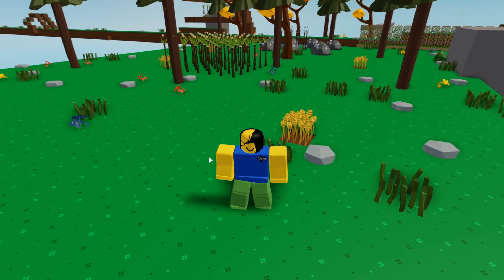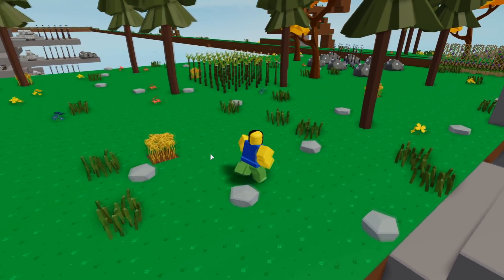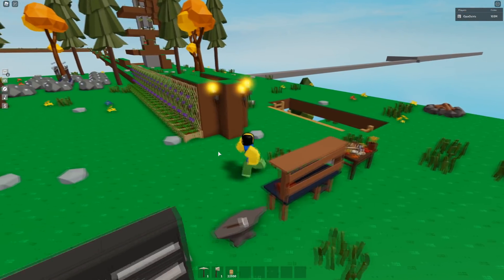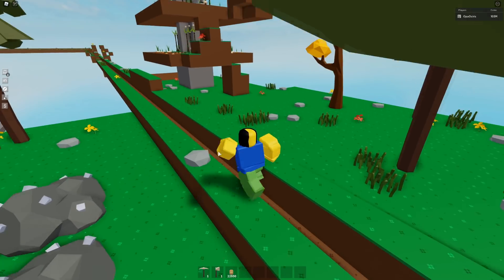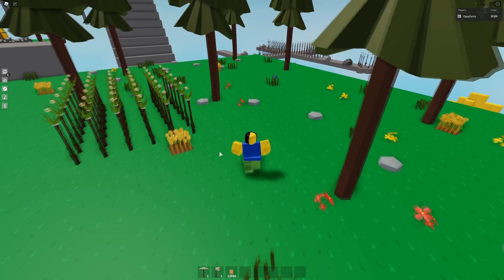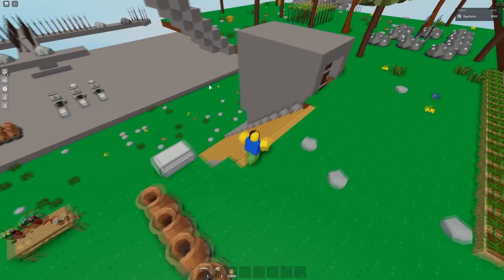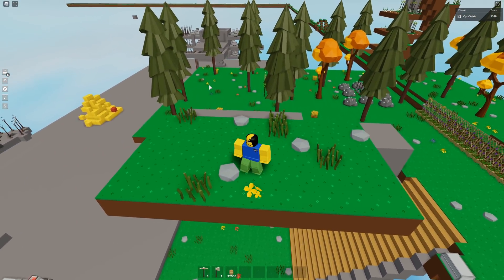I also have a cool video idea: go to the shop and spend around 25 to 30 million coins on totems, then go around people's islands and place them everywhere. It's like trolling but also giving people free items — buying 300 or 400 stone, iron, or onion totems and using my auto clicker to place them all over someone's island.